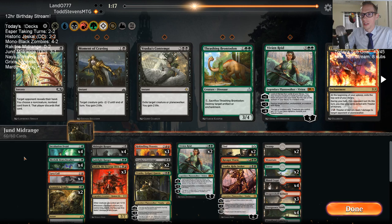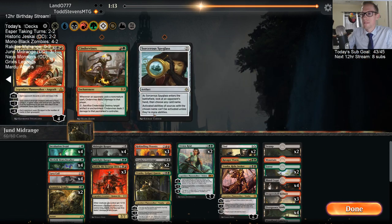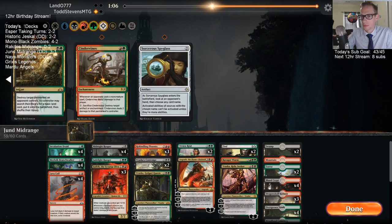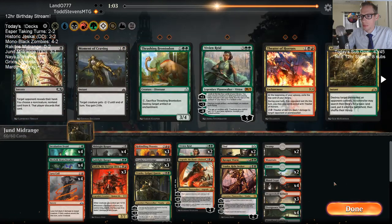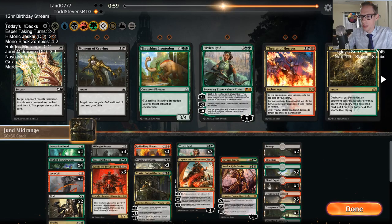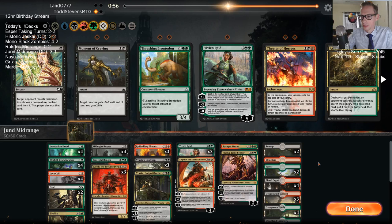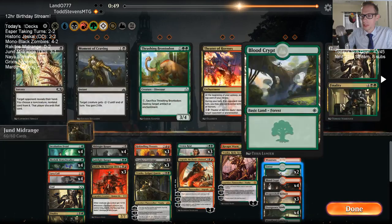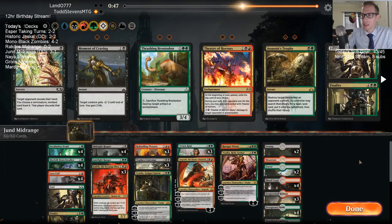We saw a Trostani, Jade Light Ranger, and Llanowar Elf — that's all we saw. Let's get Angrath and Contempt over the two trophies. I'm going to get rid of a Finality — I certainly expect them to be an angel deck. So let's get this other Vivian in also.